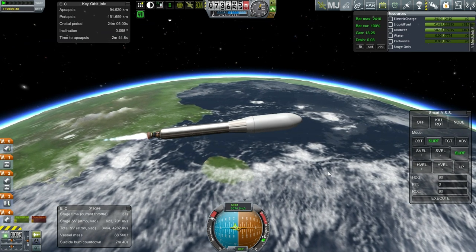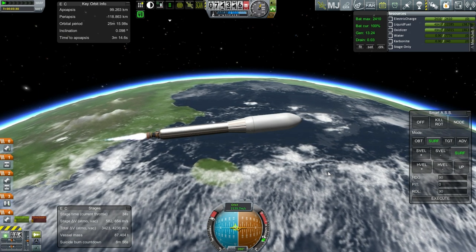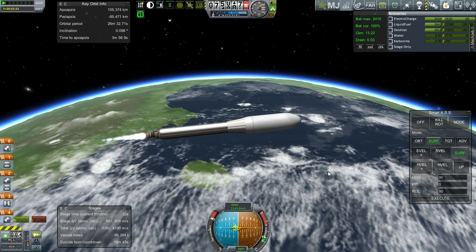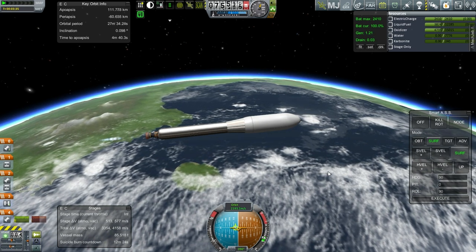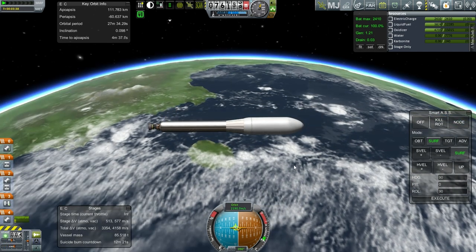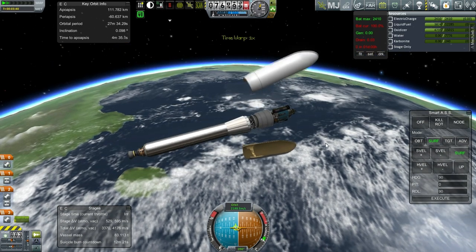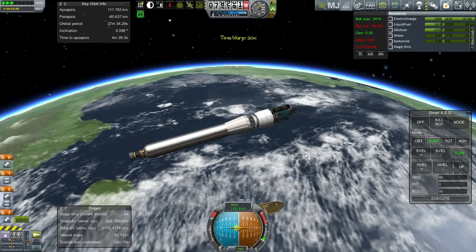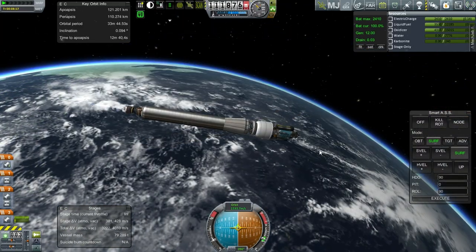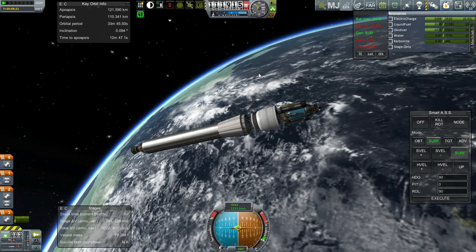We'll be pretty close to orbit by the time we hit the target apoapsis. I wonder... I'll just burn to 120. It looks like we're going to have a very short burn at the top in this case. How about 110? Or 111? Alright, separating the fairings off. So we'll keep this stage attached and have it start out the burn for Joule. Alright, 121 by 110.